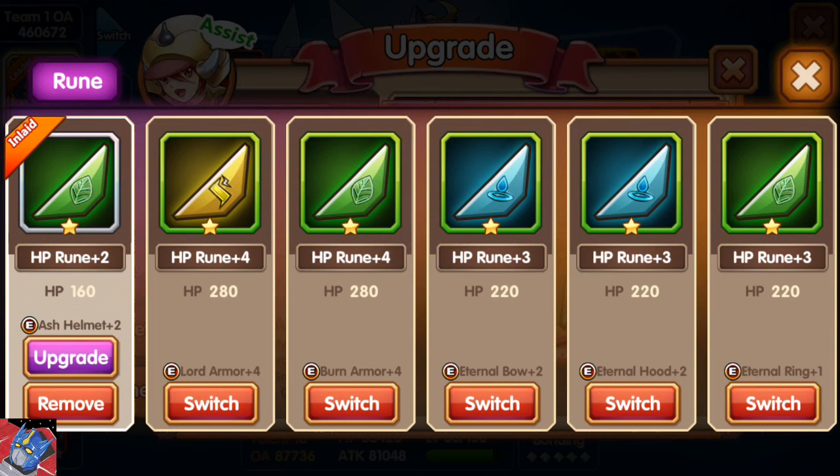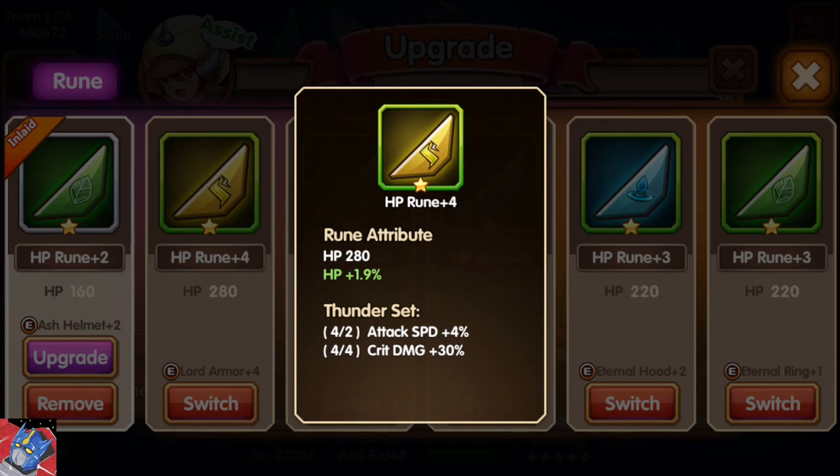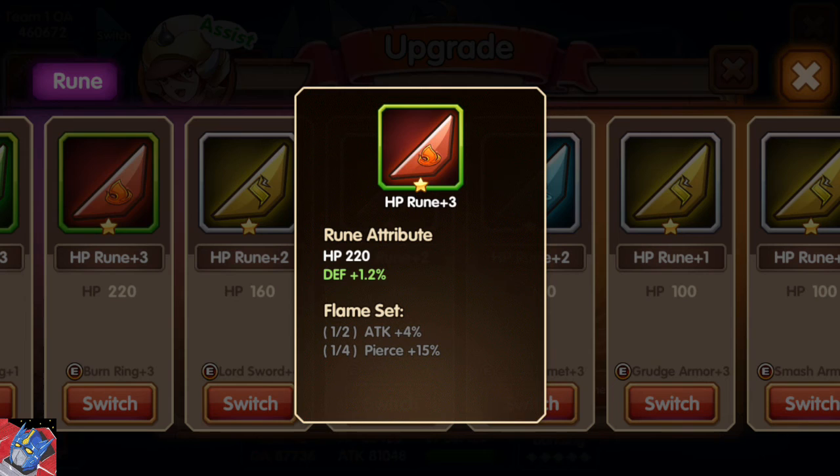So to show you the set of four, I'm going to go over to the Ash Helmet. By tapping on that — the first position of the rune, the upper left-hand corner, is an HP rune. I have actually increased the stat bonus on this one. The leaves set gives HP plus 4% and attack plus 8% for having the full set of four. Now, as you probably noticed, the monolith set and the leaves set each give a different kind of bonus. So I'm going to go through the different sets. The leaves set has HP and attack. The monolith set had defense and HP. The thunder set gives attack speed plus 4% and critical damage plus 30%. The torrent set gives HP plus 4% and healing plus 8%. And finally, the flame set gives attack plus 4% and pierce plus 15%.